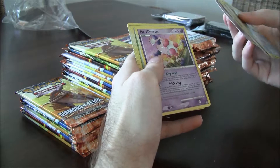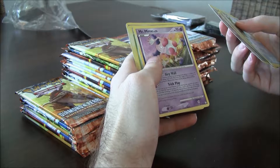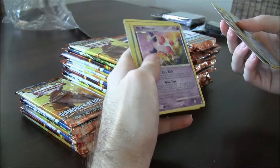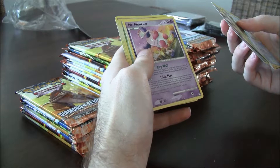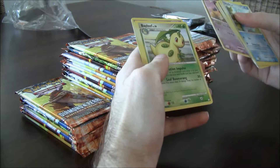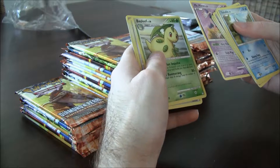Mime Jr. with the Poké Body Area Wall — basically, back then there were a lot of attackers that could set up on the second turn with Rare Candies, like Infernape, and kill you in one hit. Mr. Mime required your opponent's Pokémon to have at least three energy to attack it, so it could protect you. It also worked from the bench, so even Garchomp C couldn't snipe it — well, Garchomp C could still hit it because it ignored basic Pokémon, but it was still a good card. Underrated, in my opinion.